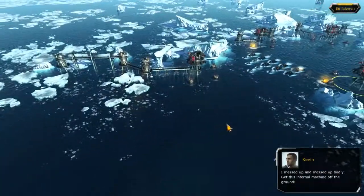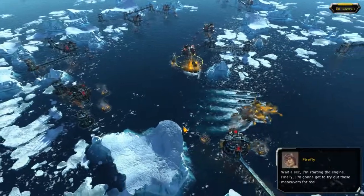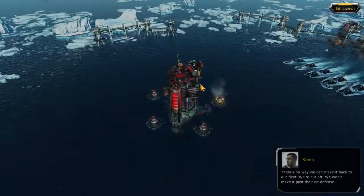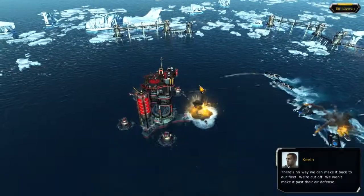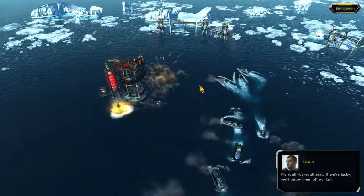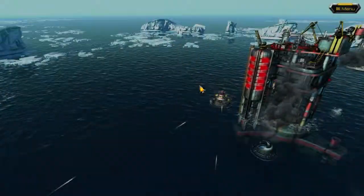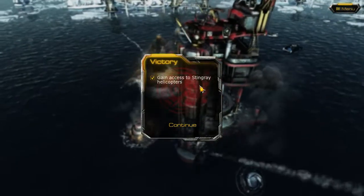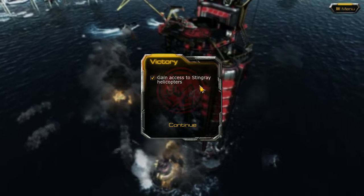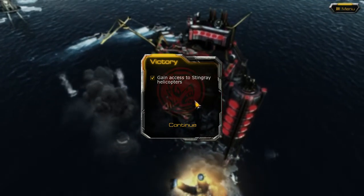Get this infernal machine off the ground. Wait a sec — I'm starting the engine. Finally, I'm gonna get to try out these maneuvers for real. Take off! So yeah, we're definitely cut off — there's no way we can make it back to our fleet. We won't make it past their air defense. Fly south by southwest — if we're lucky we'll throw them off our tail. We gained access to a stingray helicopter. Thanks for watching guys, and we'll be back in our next episode for Oil Rush — this is when the story actually starts getting more interesting. Later guys!